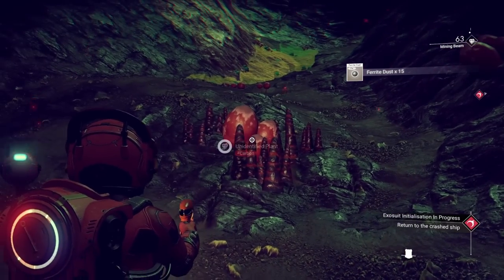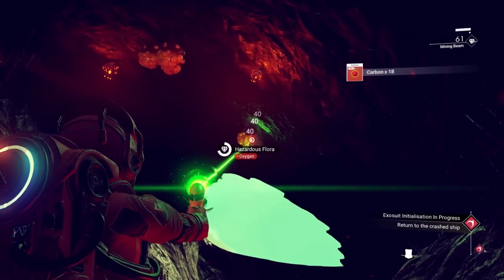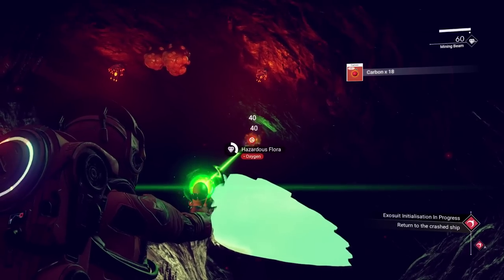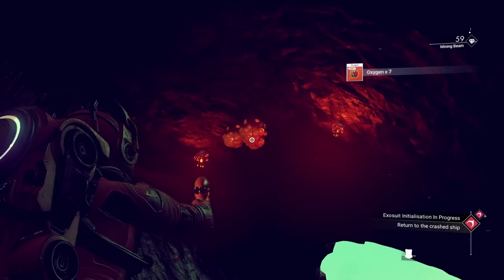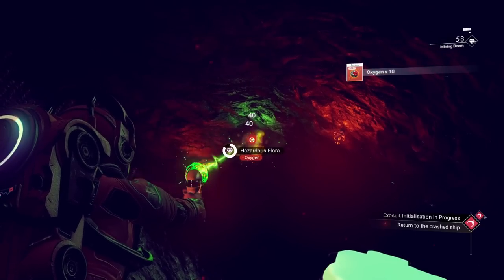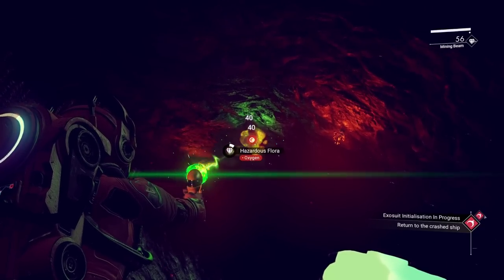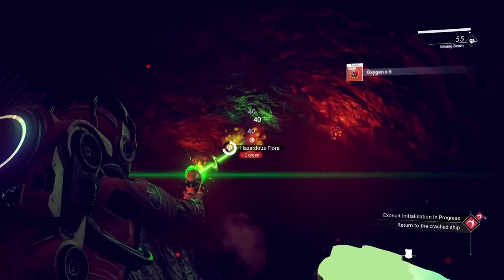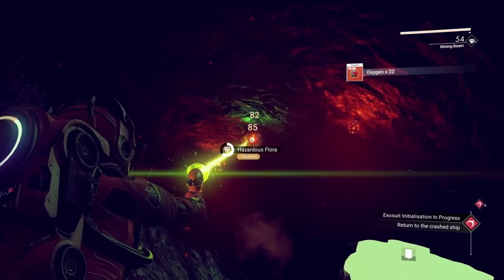We'll find new ways to make money as we go. These are hazardous plants - they will give you oxygen or sodium. They will not initiate until you look at them. Once I look at them, they go. But if I don't look directly at them, I don't have to worry about their gaseous odors or whatever they're doing. But I will take the oxygen - thank you very much. And the sodium. Bonus.